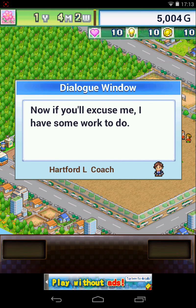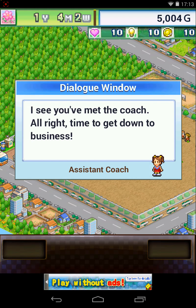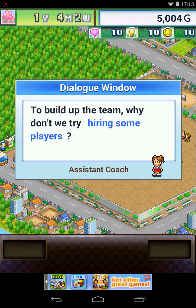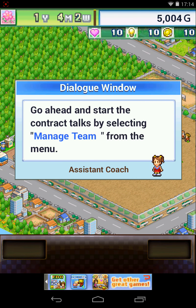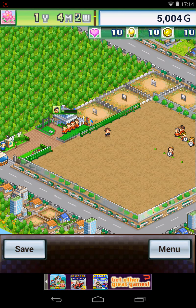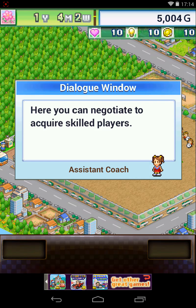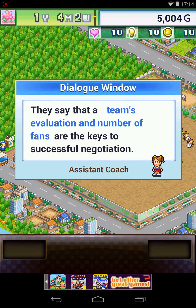Now if you'll excuse me, I have some work to do. I see you've met the coach. Alright, time to get down to business - to build up the team, why don't we try hiring some players? Go ahead and start the contract talks by selecting 'Manage Team' from the menu. I realize that I can only do 50-minute videos max, because I tried uploading one yesterday and it said 'this video is too long' but it was only like 50 minutes and six seconds. Manage Team - hire players. You can negotiate to acquire skilled players.